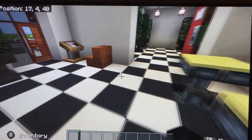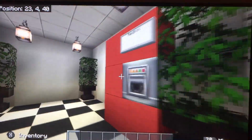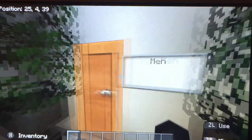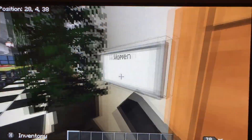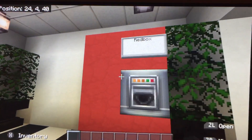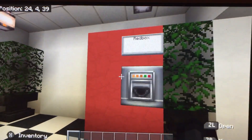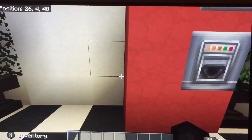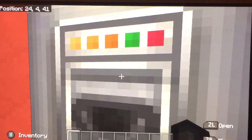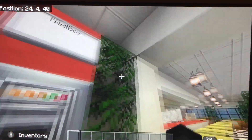Last thing I'm going to show is back here where the bathrooms are. As you see, men's bathroom and the women's — they're the same. You got a toilet, sink, some decoration, and a red box. There's no red box in the Waffle House near where I live, but I put it here for decoration.